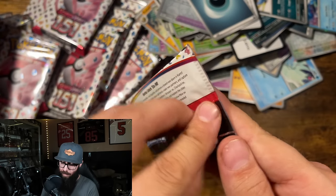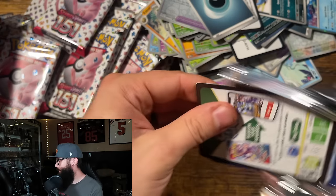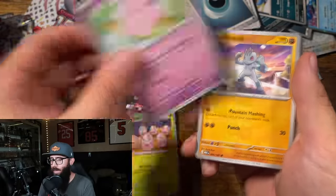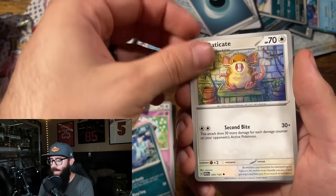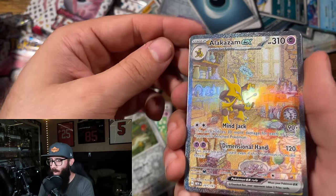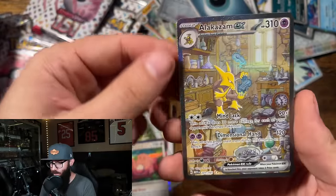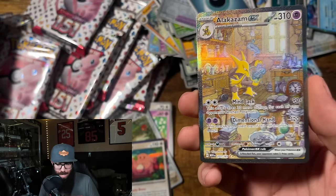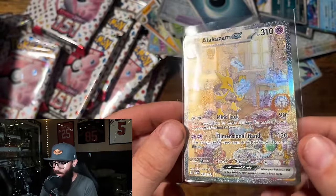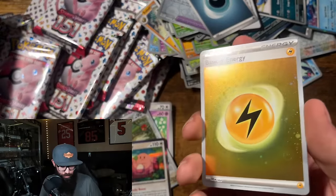Now this pack feels weird — a little thick. I'm not gonna lie. Maybe that means it's lucky. Meowth, Exeggutor, Clefairy, Victreebel, Erika, Farfetch'd — I think I see something here. Alakazam! And we got the energy. This is one of the cards I had pulled before — the Alakazam and the Zapdos. Yes, I do have this card already. Very stoked to have pulled that. Sleeving up this energy while we're at it.